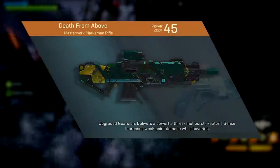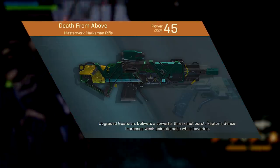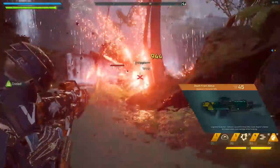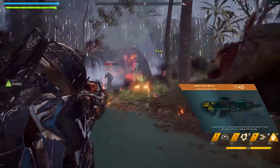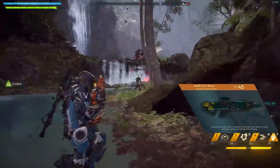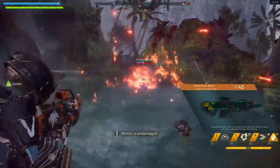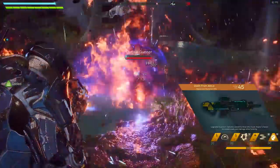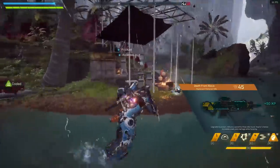Death From Above increases weak point damage by 65% whilst you're hovering. Much like the Avenging Herald perk, this applies when the weapon is holstered too, so you don't even need to use this weapon to benefit from the perk. Stacking this with other weapons that increase your damage whilst hovering means you do a lot of damage. It's just not very exciting, I suppose.